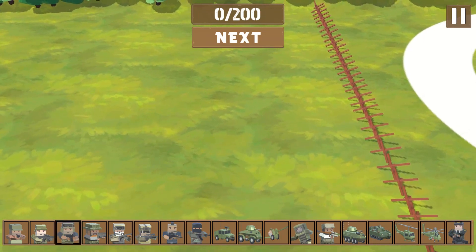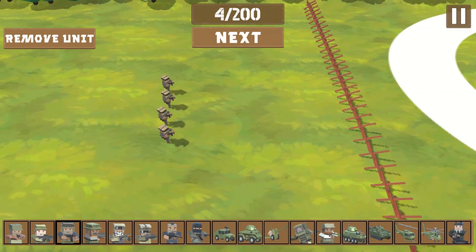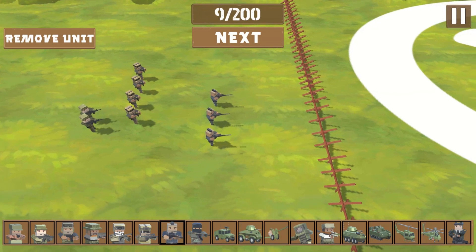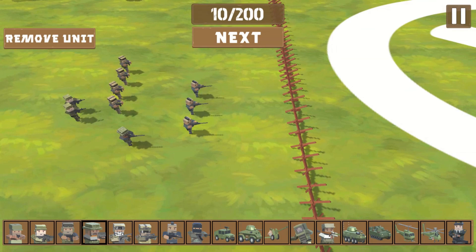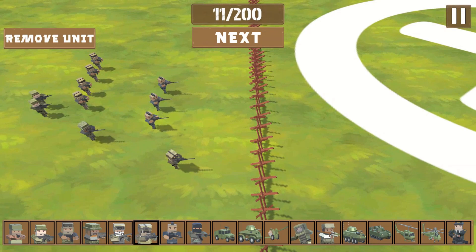First was the Mercenary, which is basically a powerful version of the Recruit. Next I added the Specialist, who can be considered as a midpoint between the Ranger — your typical rifleman — and the Sniper. These guys are more powerful than the Rangers but don't have as much range as the Sniper.